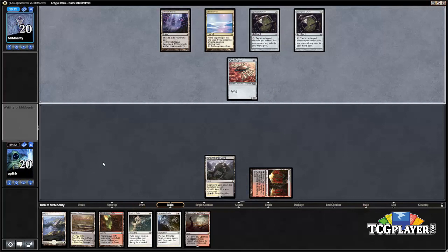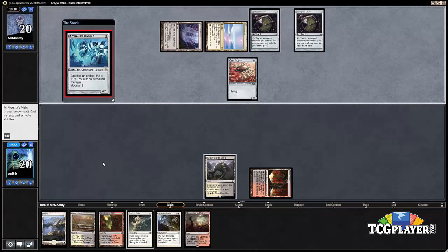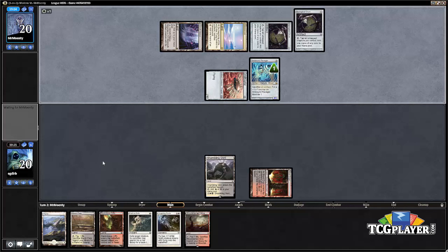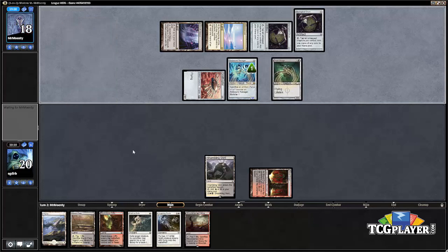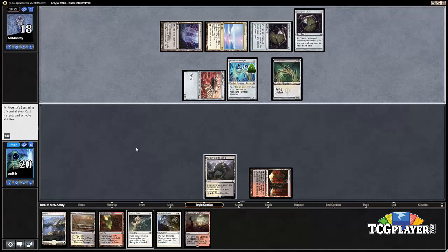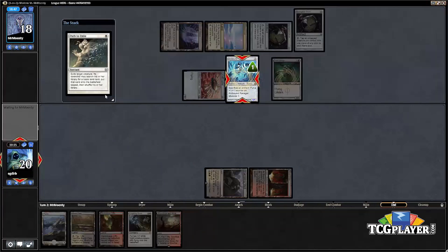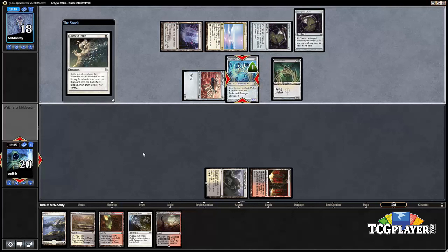We have access to Path to Exile here if we want it. What our opponent has this turn is going to be super important. There is a Ravager coming down, and also a copy of Vault Skirge. We have the option of just getting rid of this Ravager right here and casting the Path to Exile on it — I think I like that. The card is very dangerous, and we just kind of want it off the table. We'll see what our opponent elects to modular onto.